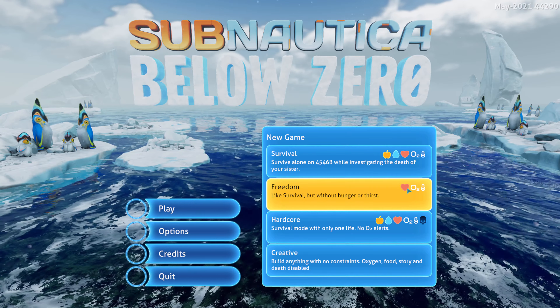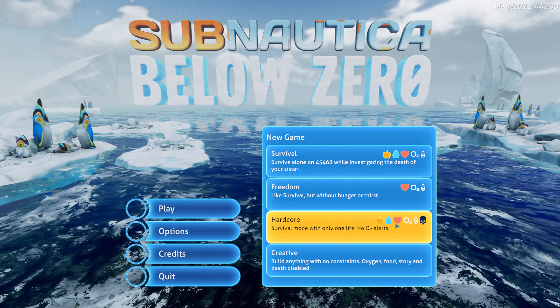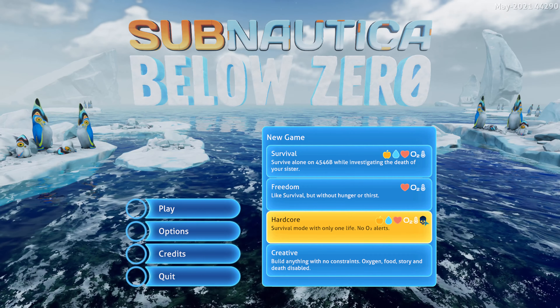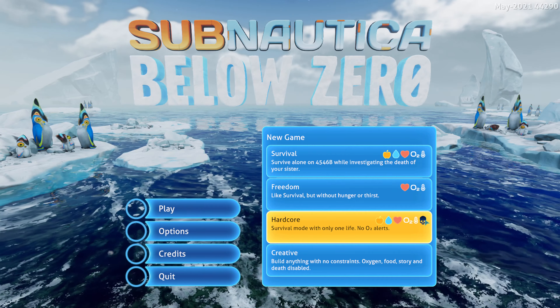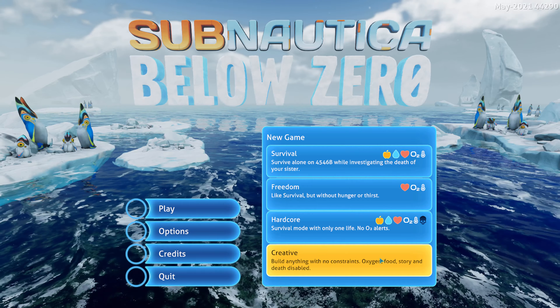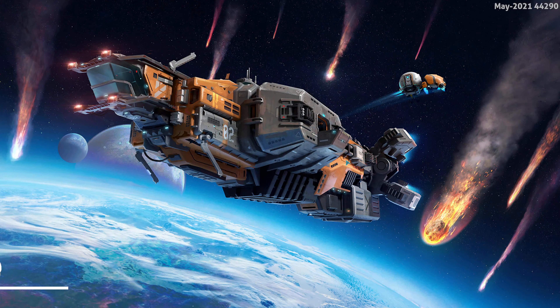So we're going to start a new game. You've got four options here: survival, freedom, hardcore, and creative. We're going to go survival. Basically you've got food, water, health, oxygen, and temperature. Freedom is just health, oxygen, and temperature. Hardcore has all of survival except it also has death and you never can come back from it — it also has no O2 alerts. And creativity basically shuts off the story, no death, and just basically it's creative. So let's go ahead and play survival.